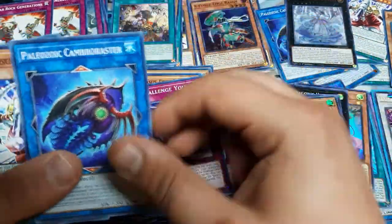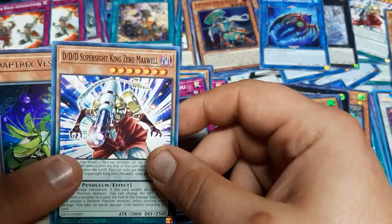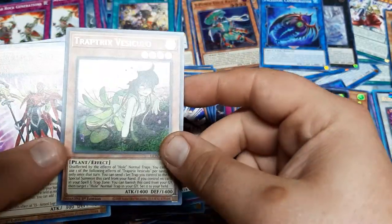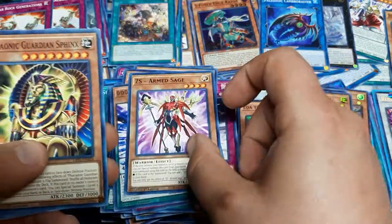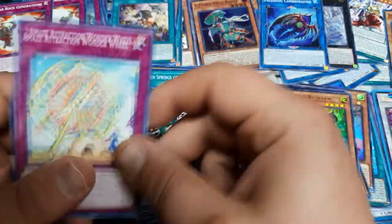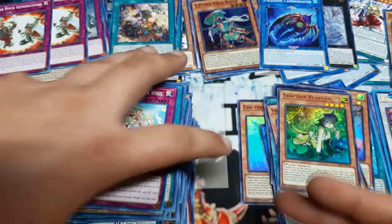Twin Saber, place that on Paleozoic. Another Triple D, Trap Tricks - I guess they got a new one. Vesiculo, Sage, Pharaonic Guardian, Maze Wheel, and all that. So that was the box.